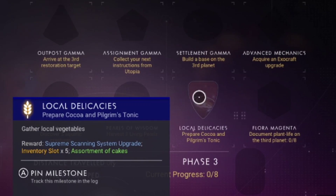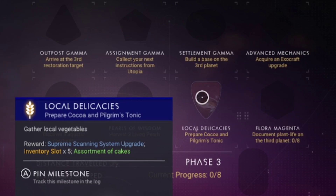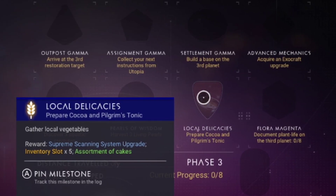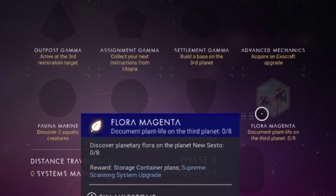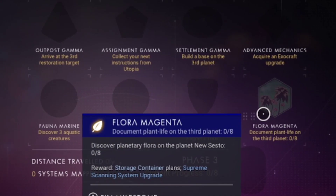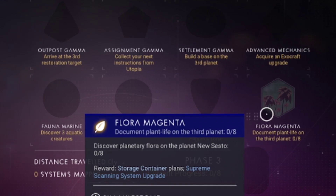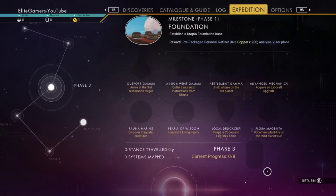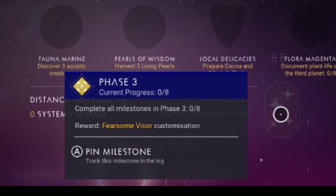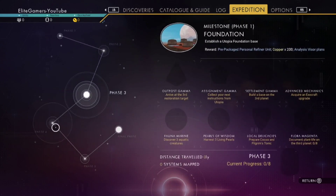Prepare Cocoa and Pilgrim Tonic — that's a recipe one. Fauna Magenta — document plant life on the third planet. That's phase three done, and you'll get the Fearsome Visor for completing it.